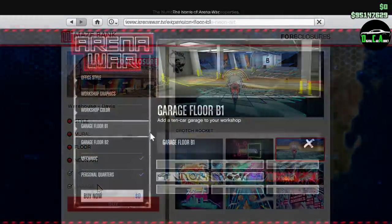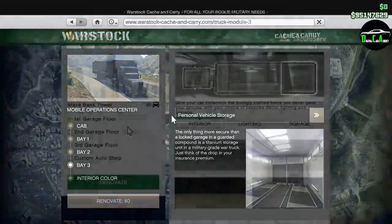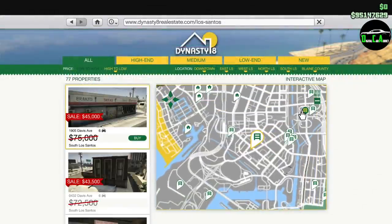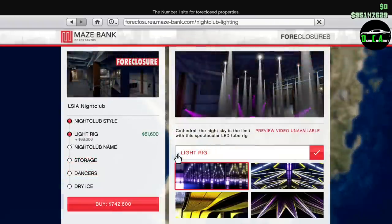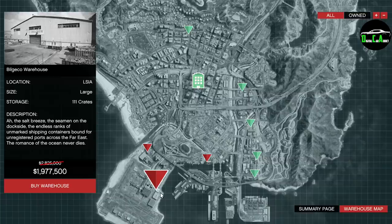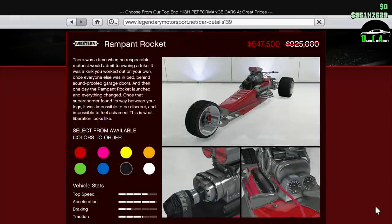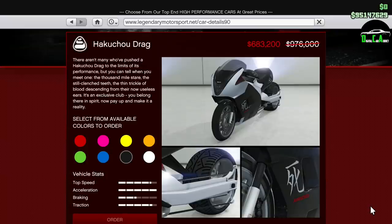In terms of property discounts, we have 40% off the following garages: the casino penthouse garage, the arcade garage, the arena war garages, the personal vehicle storage bay for the MOC, the CEO office garages, and all the standalone garages on the Dynasty 8 website. We also have 40% off nightclubs and 30% off the upgrades and renovations for them, and lastly 30% off the large CEO crate warehouses.